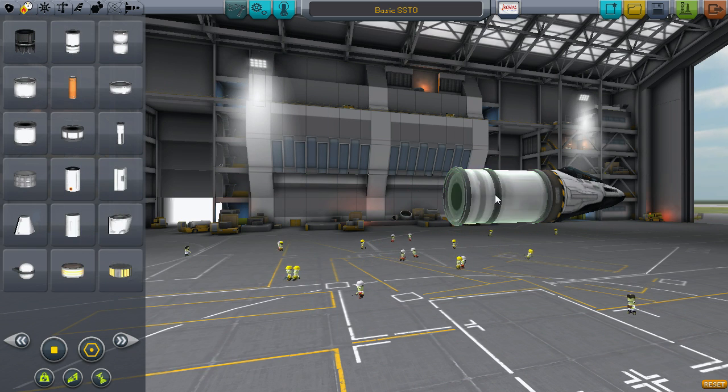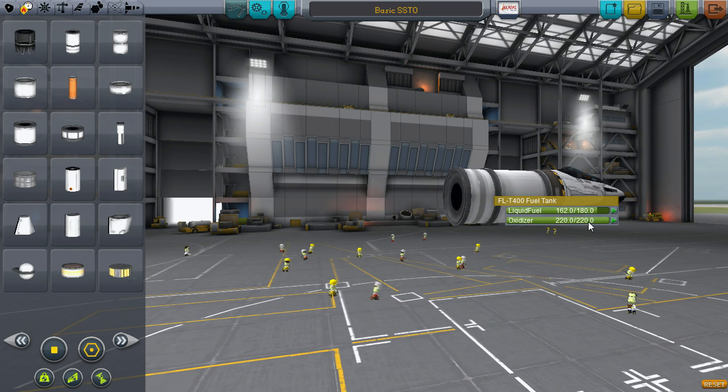For fuel, you don't need very much, and this is where most designs start going wrong. This FL-T400 tank is more than enough and we'll actually be draining excess fuel from it before we go on. For a design that will be purely for getting to orbit and nothing else, we can go with about 140 liters of liquid fuel and 110 liters of oxidizer. This is still overkill, but it leaves a lot of wiggle room.